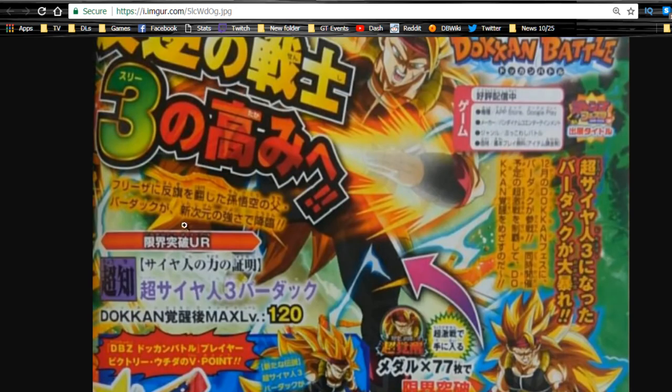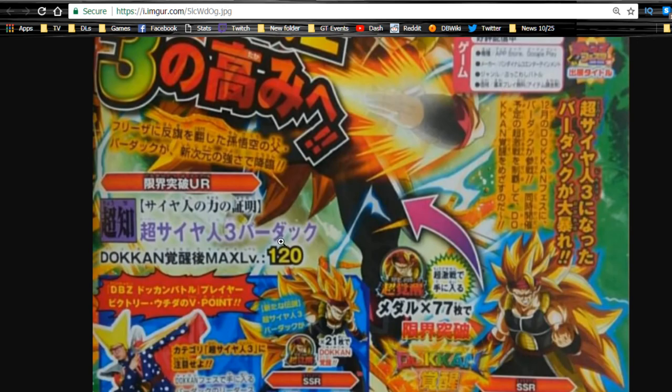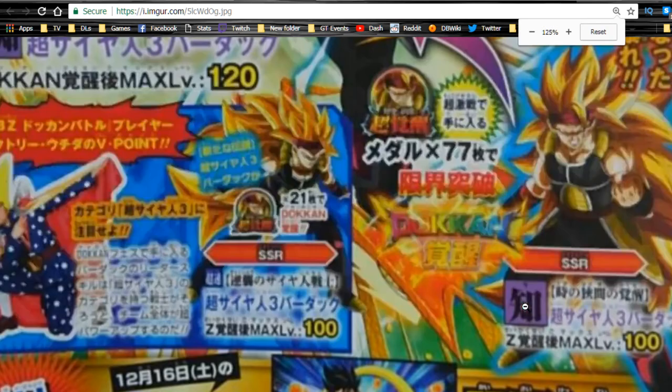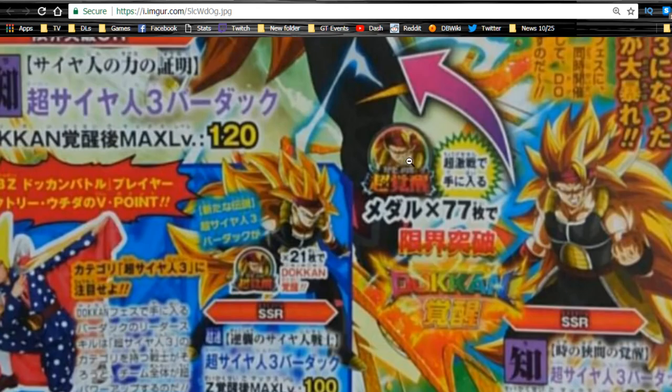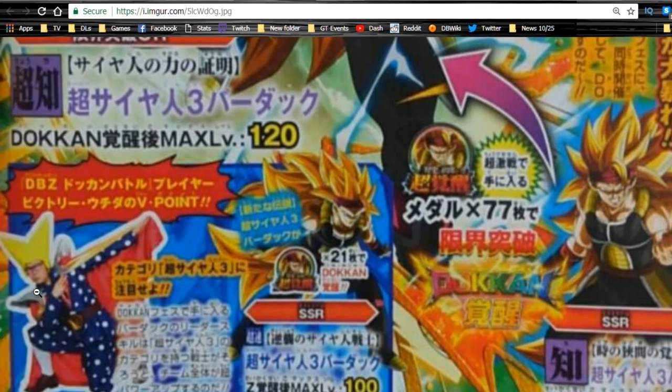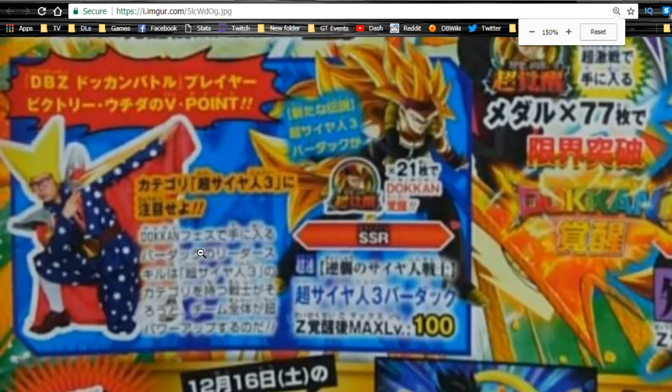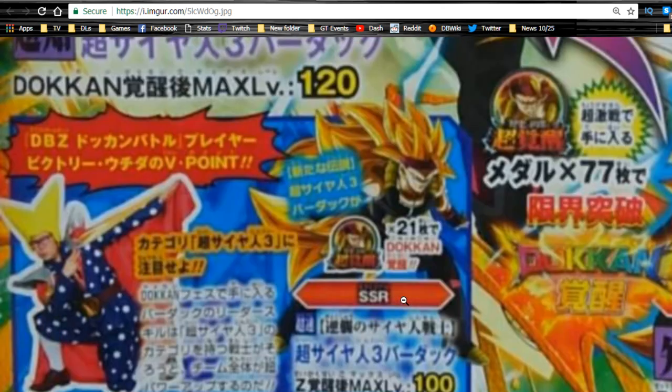So we have the Super Saiyan 3 Bardock here — this is the first time I'm actually looking at this. Ultra Rare, Dokkan max level 120. Here is the SSR — yeah, it looks like this is the Intelligence type over here. It also looks like he's going to have his own specific event, which is cool. And over here — I love his character dress-ups, they're nuts.